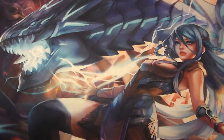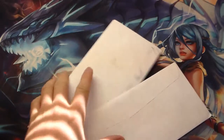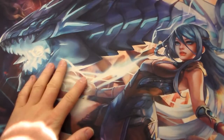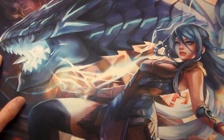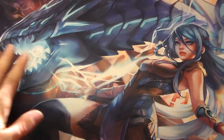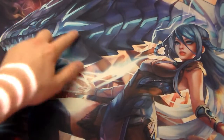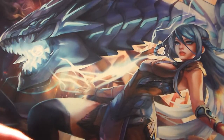Hey everybody out there, this is Seto and today we have another mail call video. I hope you all enjoy this playmat. I brought this recently for a good price. This is literally the last playmat I've been looking for — it has Blue Eyes White Maiden and Blue Eyes Alternative Dragon in the background, and up here you have the Millennium Eye. It's just a gorgeous playmat honestly.